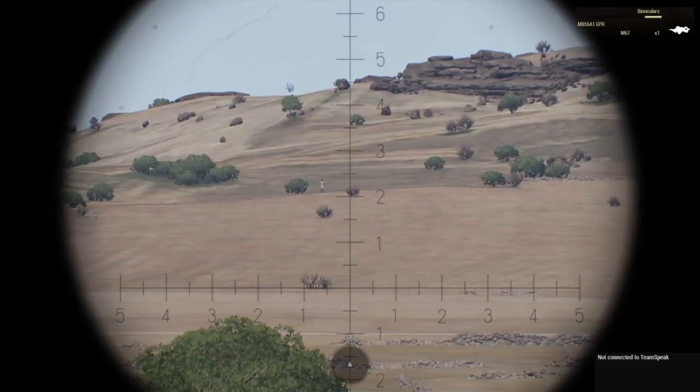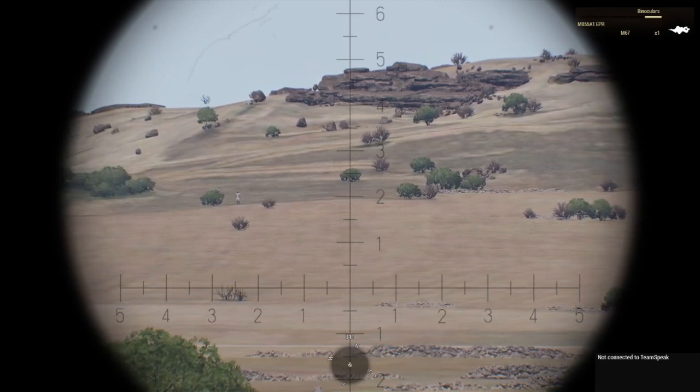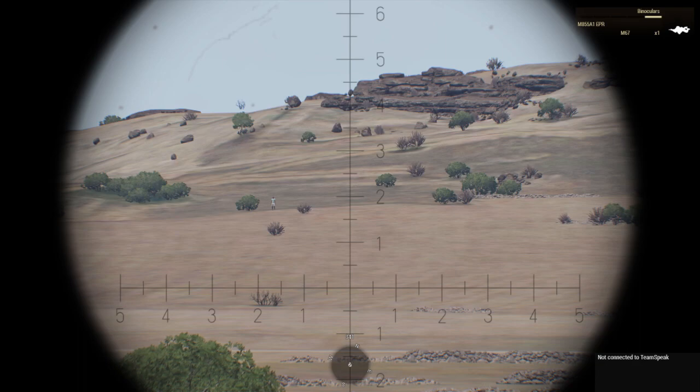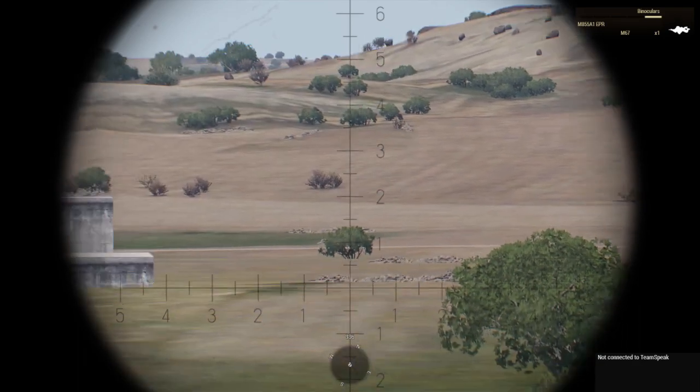As you can see here, we have a range on these glasses starting from the horizontal line that goes across the middle. Each hash mark on the way up is 0.5 mils — so 0.5, 1, 1.5, 2. Most of the measuring you're going to be doing is going to be less than 1, because you don't really need to estimate distances for anybody that's that close.